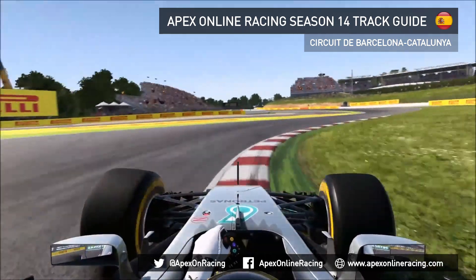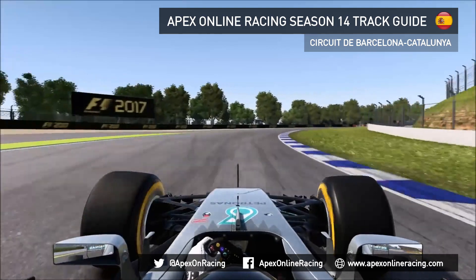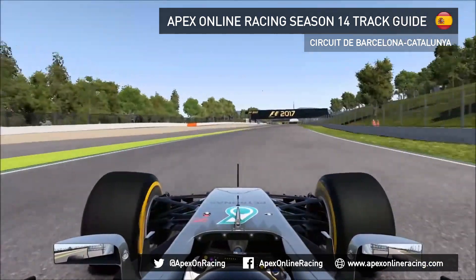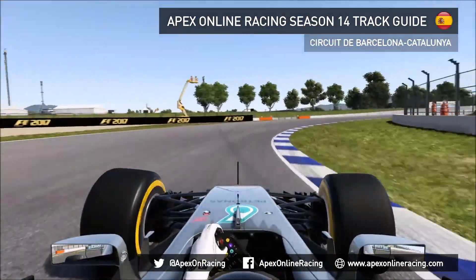Braking just after the 100 metre board, taking a lot of kerbs to the inside of Turn 1 and 2 and running it wide for Turn 3 to get the best possible run, going absolutely flat out through Turn 3. This is where of course Hamilton and Rosberg made a massive collision in 2016.